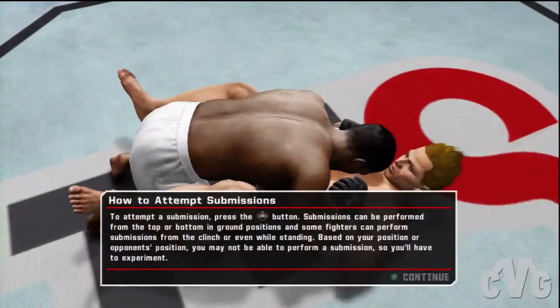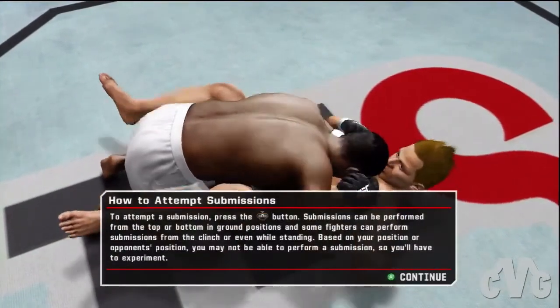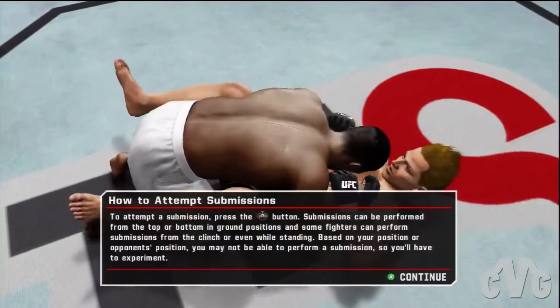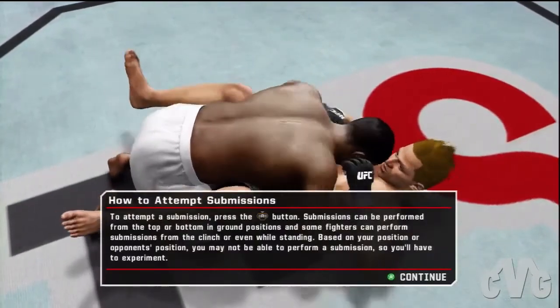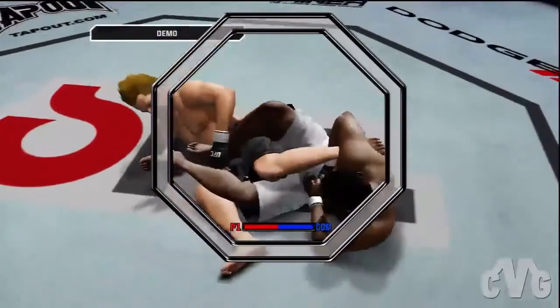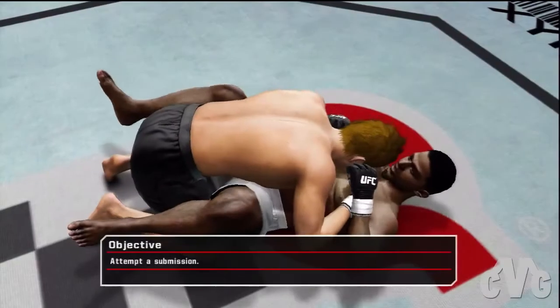Here you'll see how to perform submissions. You can do this from the top, the bottom, or even while you're standing in the clinch. However, there are certain positions where you will not be able to attempt any submissions at all. Remember that it's much easier to tap an opponent out if you secure a dominant position first. Let's attempt a submission.